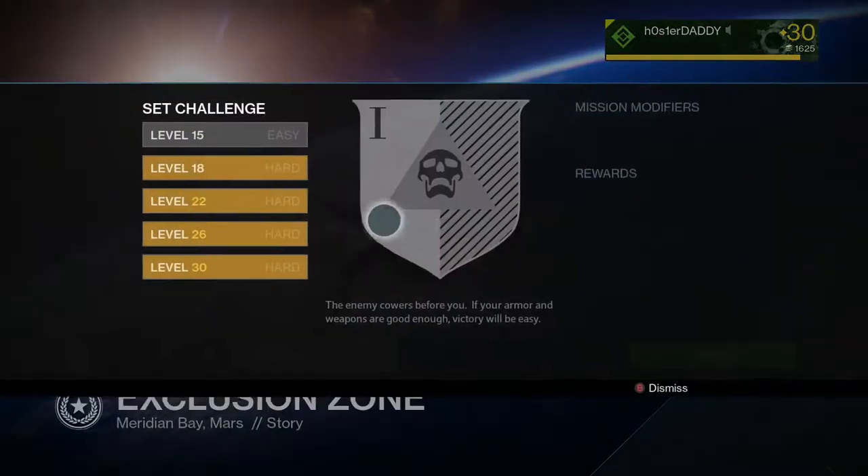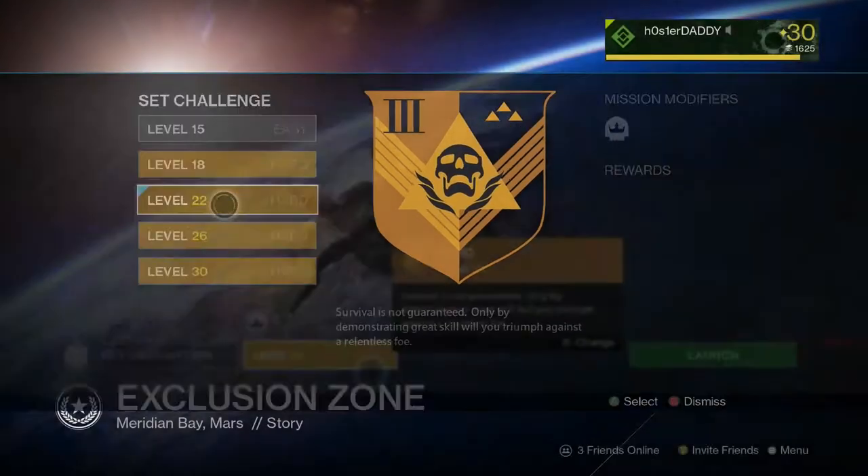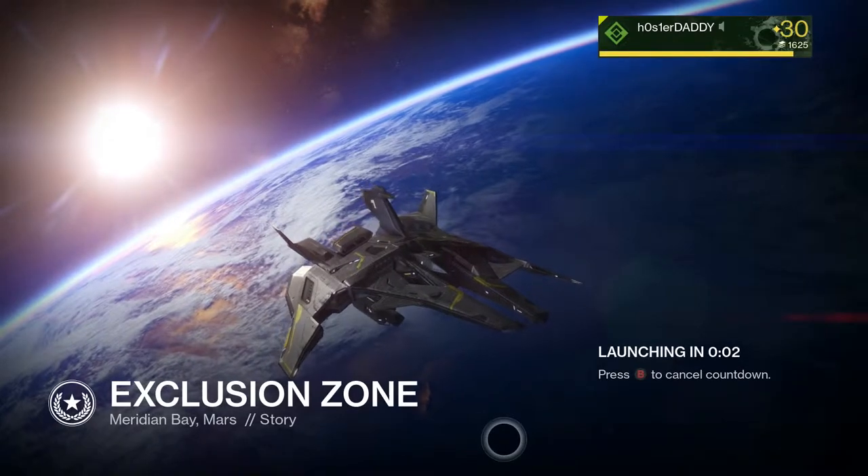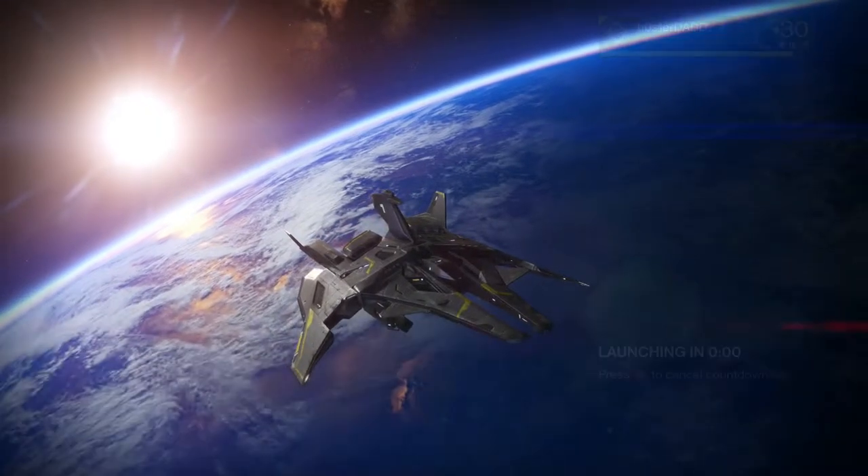Glimmer is, for those of you who might not know, basically your currency in the game. It allows you to buy everything that you need and to upgrade all your items, gear, and all that kind of stuff.